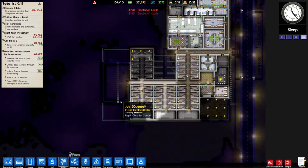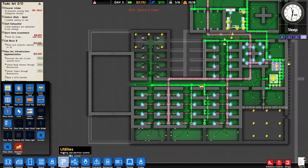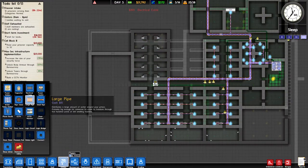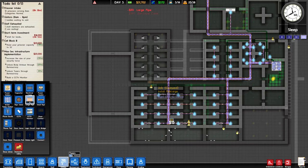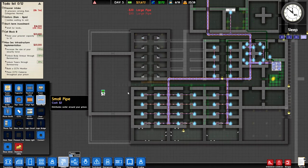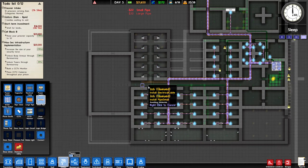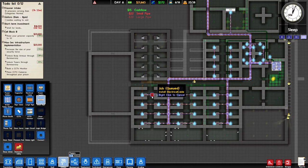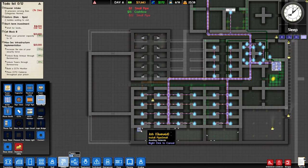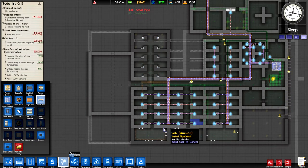We need to start supplying piping. I don't like the idea of running piping underneath the walls because I think that allows prisoners to have a bit too easy of a time escaping through them. So I like to actually just run them down the middle and occasionally run them down the center of the cell blocks if need be. I don't think that's going to be too big of an issue, so let's just set this up.